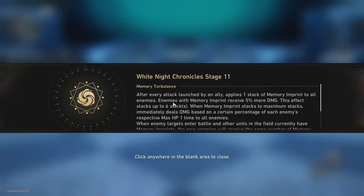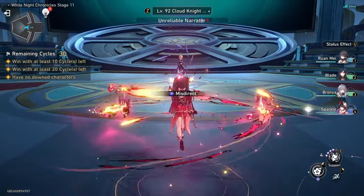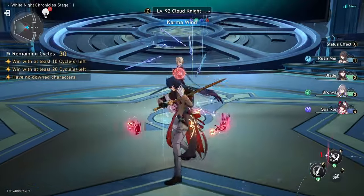Basically this build allows you to start the fight with Ranmei's ultimate via the Vonwak's action advance, and to have her ultimate up for the entire fight because Ranmei will barely ever get a turn.